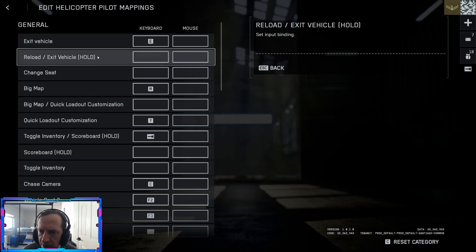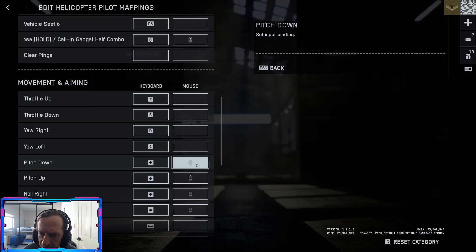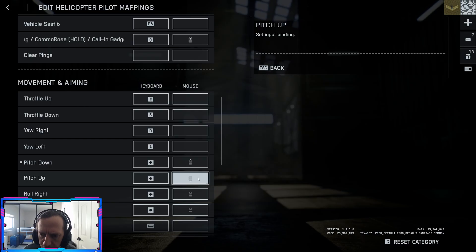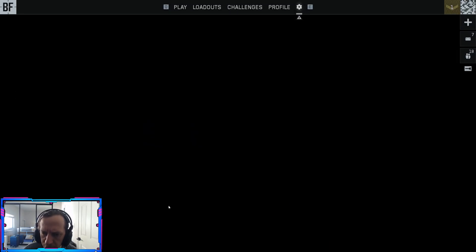Now let's go to helicopter and do the same inversion. We need to invert mouse controls there too: pitch down maps to mouse up, pitch up maps to mouse down. Everything else looks good.